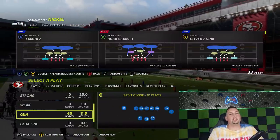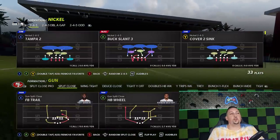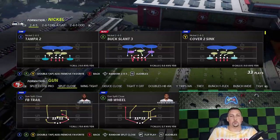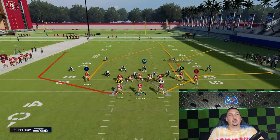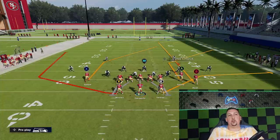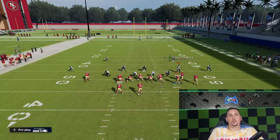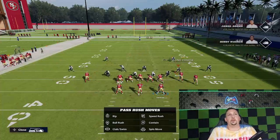Now I'm going to show easy ways to beat these defenses. I'm going back to the original formation — Gun Split Close — because it has so many plays to beat so many different defenses. We're going to focus on the halfback wheel play, because it has something for just about everything. For Tampa 2 concepts, you can do this out of this formation or gun bunch — all you really need is a shallow route and a deep route.